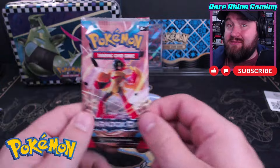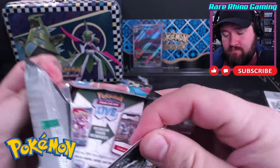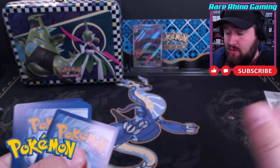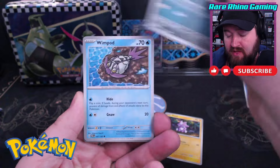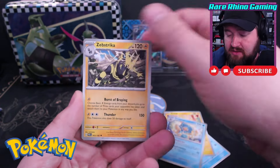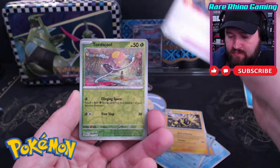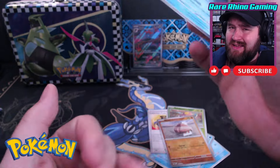Now let's go ahead and move on to our second pack of this tin — that is Paradox Rift. There's the code and another Water Energy. I don't have many left in Paradox Rift. If I can get one of the ones I'm missing, I'm going to be a happy camper. We've got Toad School, Knackley, Milotic. Nothing in there.